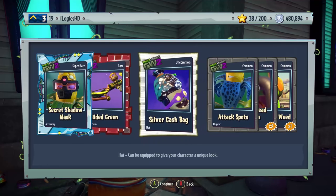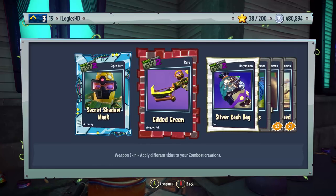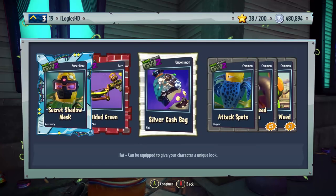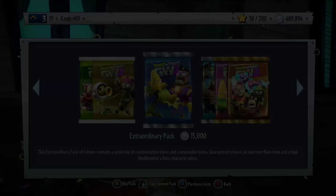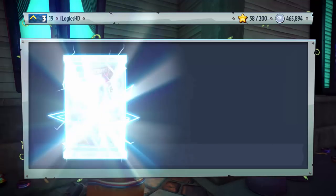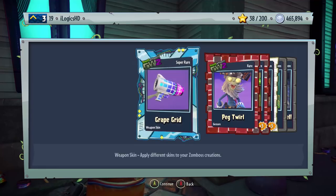The usual way it goes is a Legendary at the end — that's usually the way it does go. We've got the Secret Shadow Mask, Gilded Green Weapon Skin, Silver Cash Bag, Attack Spots, and Buckethead Zombie Leaf Shield. I want to know if you guys have packed Legendaries and if you've got two in one pack — I don't know if that's even possible, that could just be a PVZ myth. That would be very sweet.